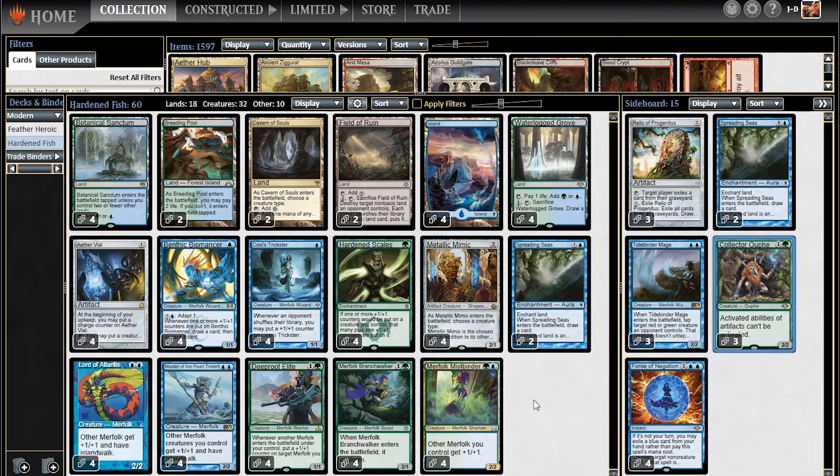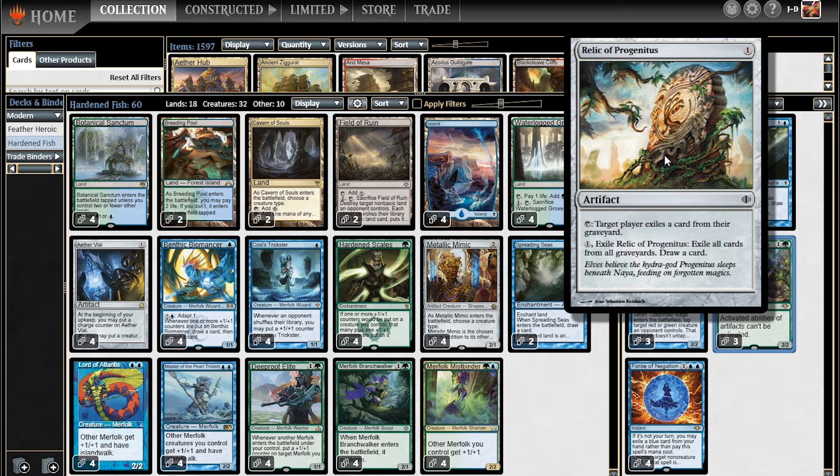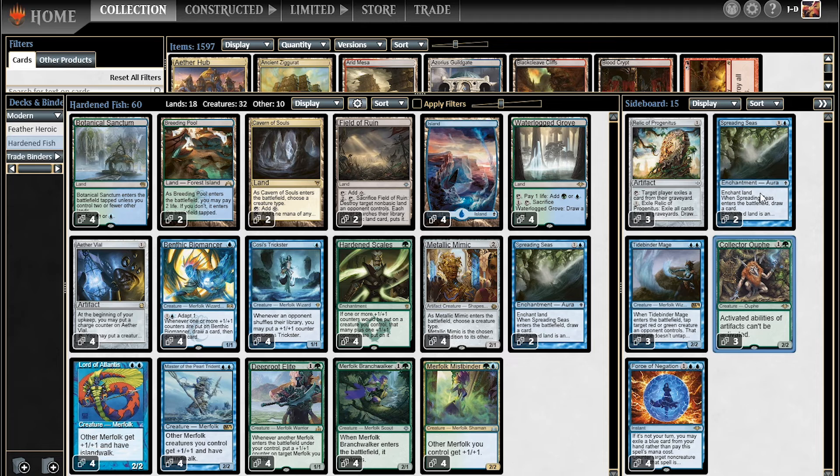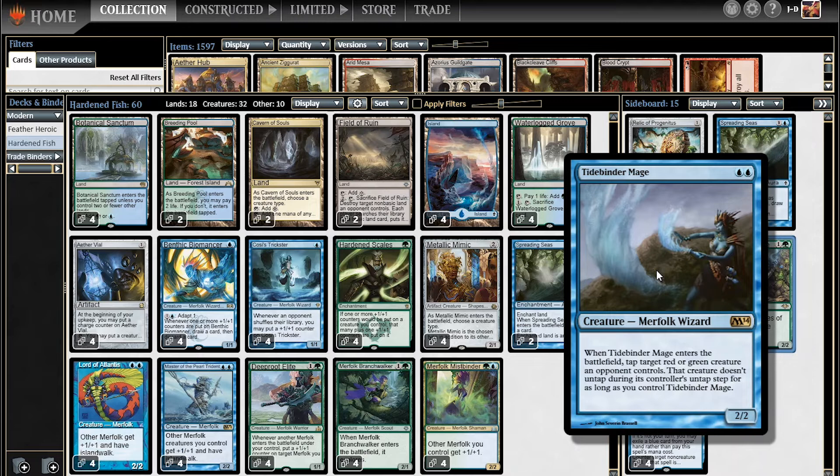So that's the main deck. In the sideboard, we've got Relic of Progenitus to fight against the graveyard decks, which have seemed to drop off a little bit since Hogaak and Looting have disappeared, but they're not gone completely so we still have some Relics. The other two Spreading Seas are in here to help with Tron, Jund, or that sort of thing — even Burn, which is very weak to Spreading Seas. Tidebinder Mage comes in against Jund or Burn — anything running red or green creatures; you could lock down a Primeval Titan, etc. Kind of a pretty decent sideboard card.